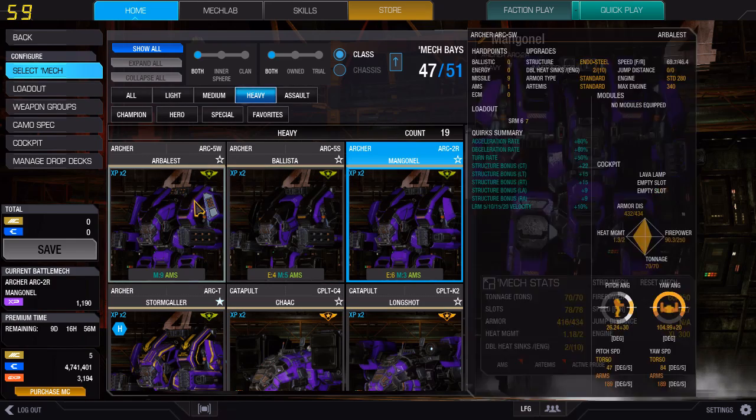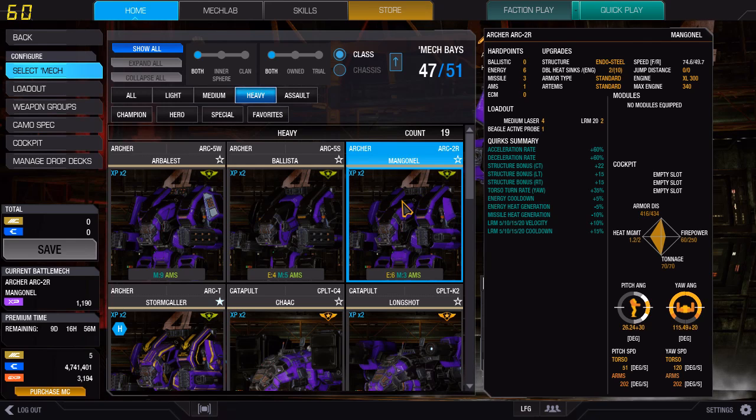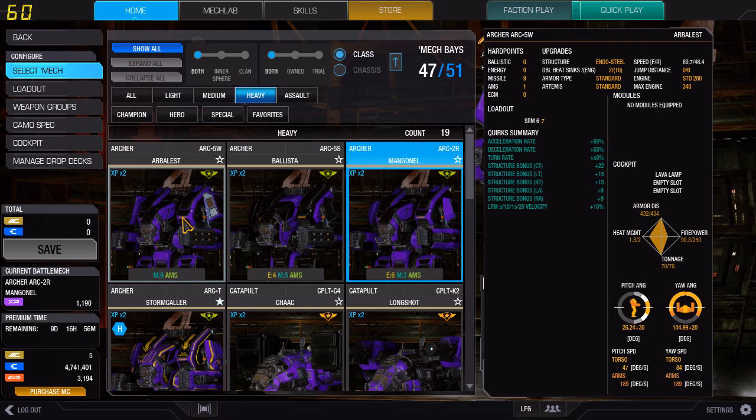Now they are a bit different from each other, and I'm going to do a quick overview. I'm going to center on the 2R for my gameplay, but I'll do a quick rundown of the other variants. Now we have the Archer 5W. It does have LRM quirks and some structure quirks. The weapons quirk is based towards LRMs — it kind of sucks.